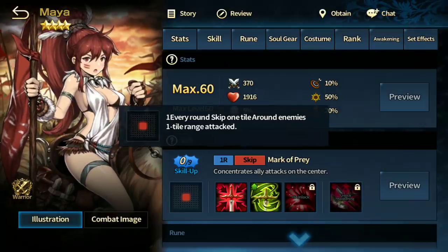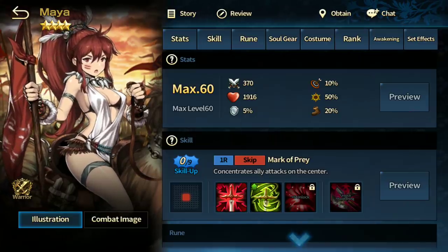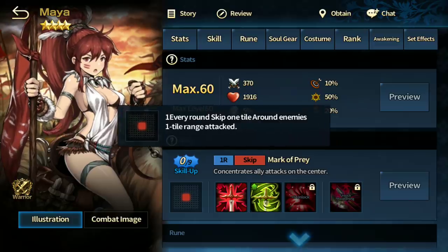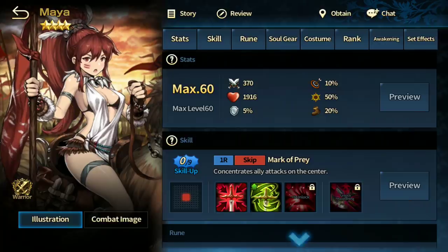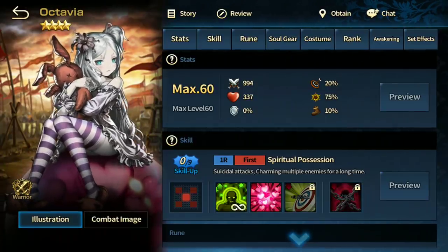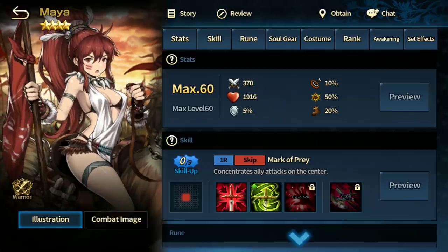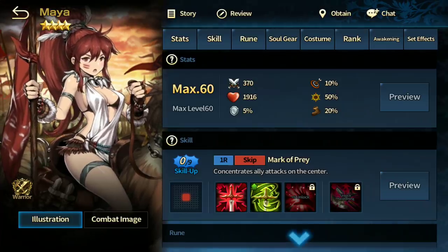Maya is not that strong. She has unique concentrated fire and a skip-tile range. Some people use a Maya and Octavia combo — she skips the defender in front and Octavia jumps in and suicide bombs. You might see combos like Maya-Octavia or Maya-Wiggle. Otherwise she's not that useful except in the world boss Oak Dirt, where you can stack concentrated fire and deal as much damage with Ventana or Blaze.